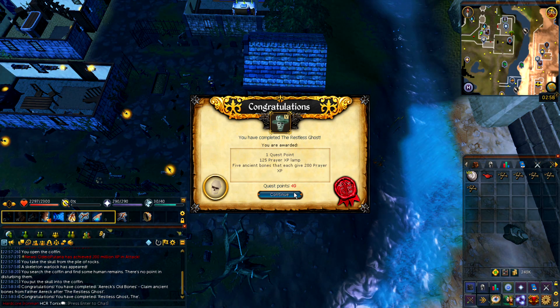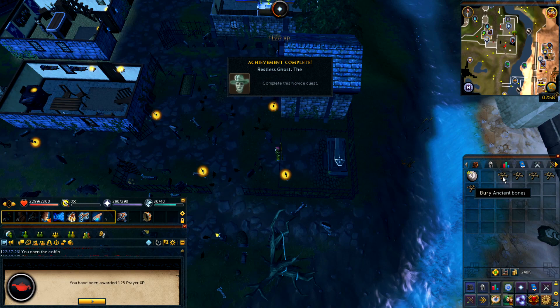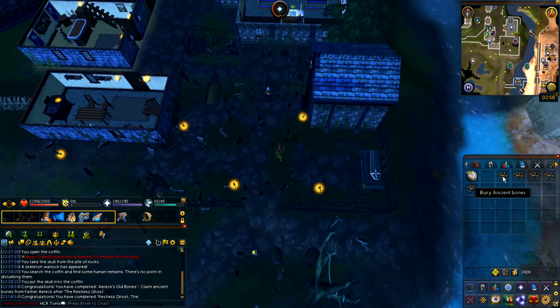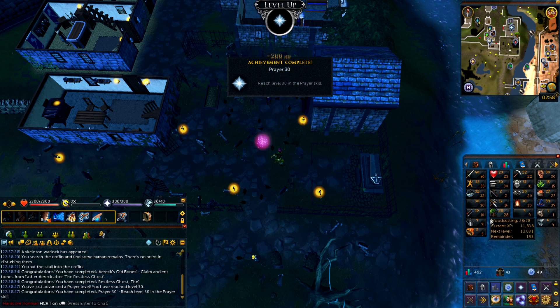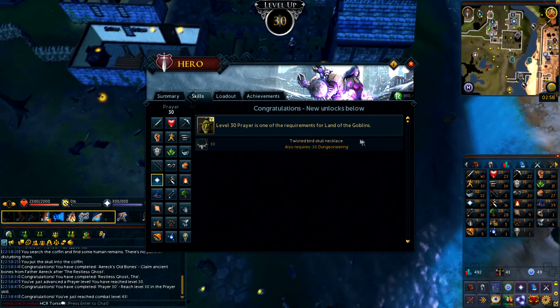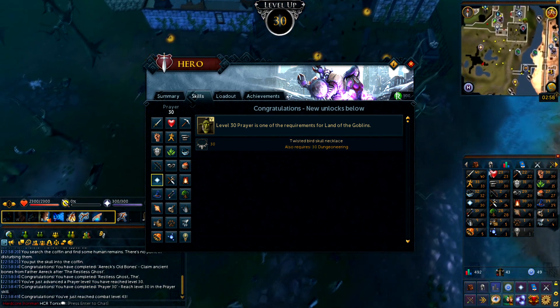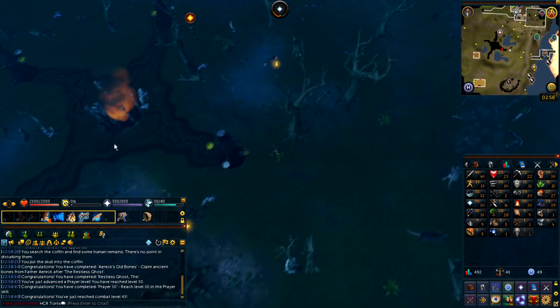The first quest we complete is the Restless Ghost which means we get Prayer XP and a lot of Ancient Bones which you cannot offer to the altar. 200 XP each — 30 prayer off of this. That's one of the requirements for Land of the Goblins. I still need to get 40 prayer though, unfortunately, which is for Protect Missiles.